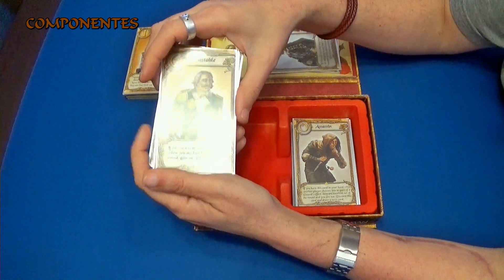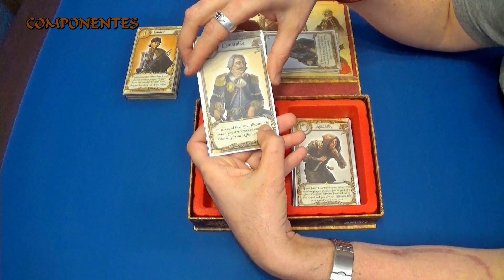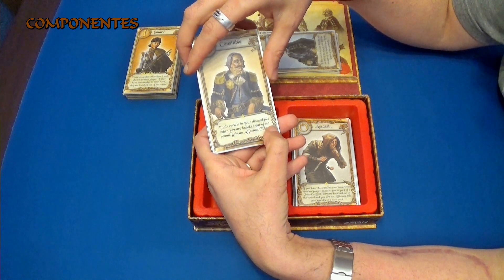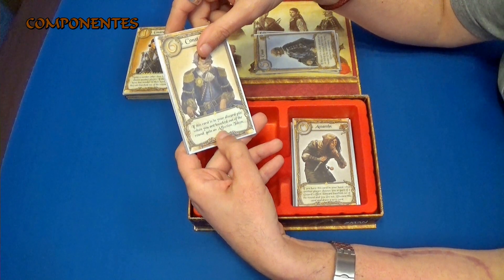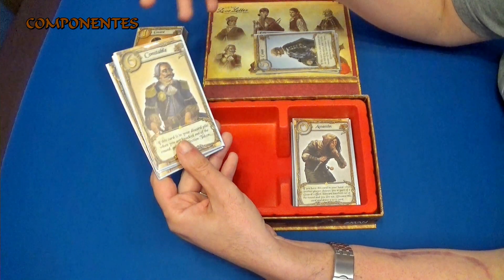Luego tenemos el mariscal, que dice que si esta carta está en tu pila de descartes, cuando te echen, o sea cuando quedas descalificado de la partida, pues ganas una carta de afecto, una carta normal. Es como si hubiéramos ganado también.